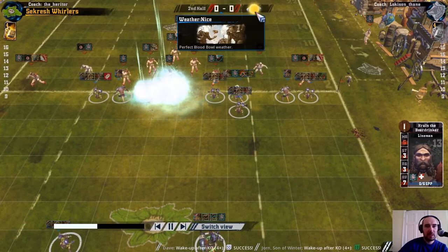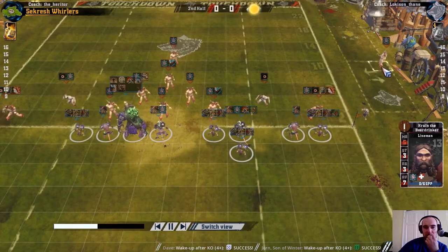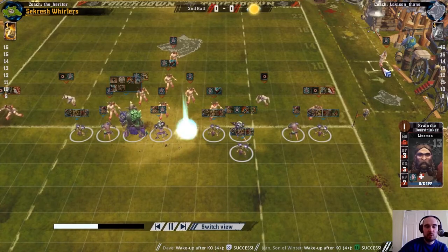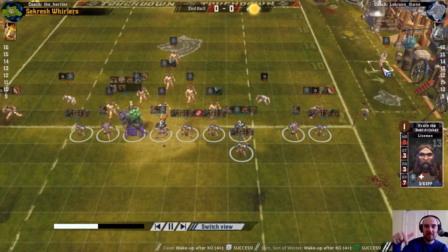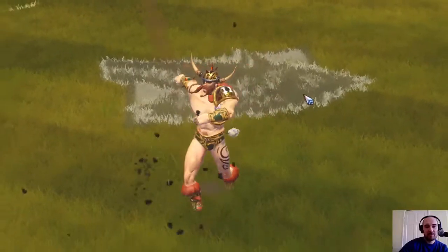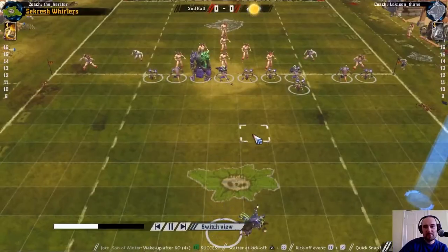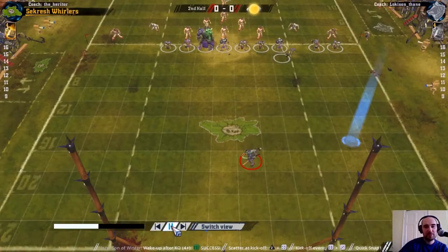The movement 5 lineman is sitting out this half when they're defending. If you've got a movement penalty lineman, they're going to be less effective attacking than defending. So if you were going to sit him out for a half, probably when you're attacking would be the one. Having him sit out for the first half would have made a bit more sense.